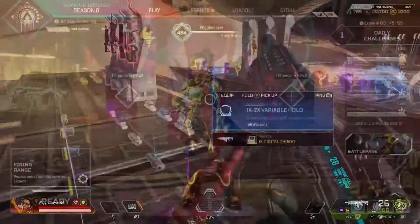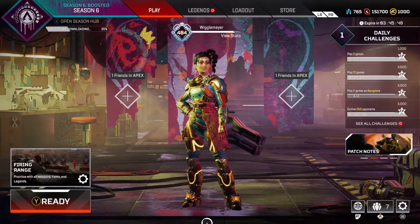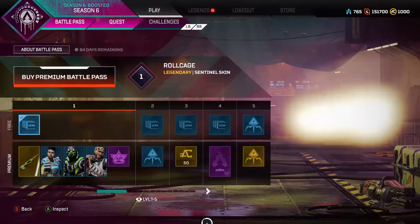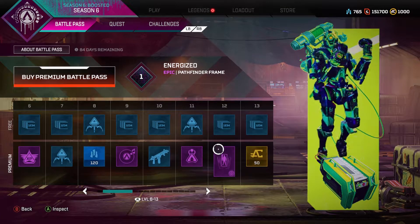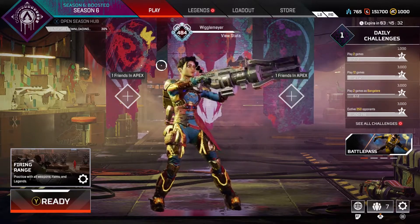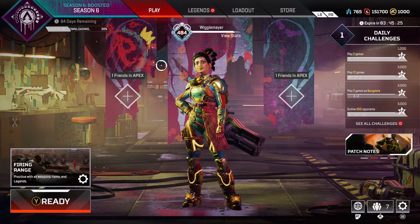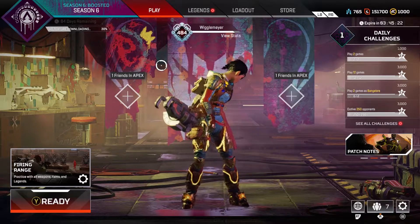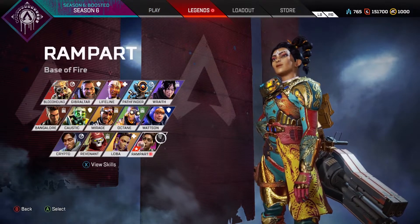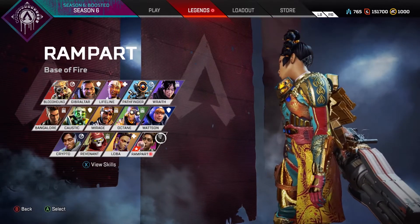That was my quick Season 6 breakdown. We covered Rampart, her abilities, skins, finishers, and unlockables. We went through the battle pass — some cool stuff, though I'm disappointed in the banner frames. There are cool new weapons and the vault looks good, but Devotion as ground loot seems a bit off to me. Thanks for watching, excited to record more Season 6 videos — hit that like button!